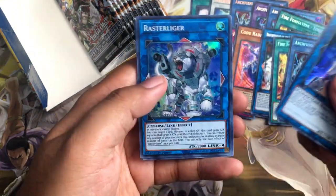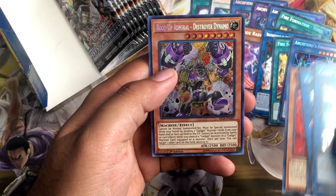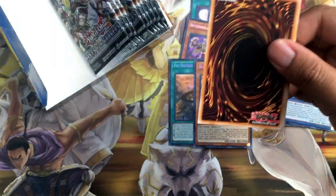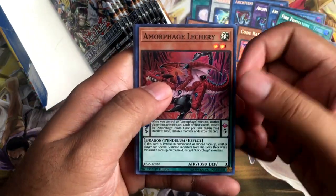Code Talker. Raster Liger. Latency. Gorilla. And here's another Secret Rare Gadget Support Monster — Boot Up Admiral Destroyer Dynamo. I think the new Gadget support in this set actually deals with equipping your Gadget monsters to the monsters you control, like Stronghold.